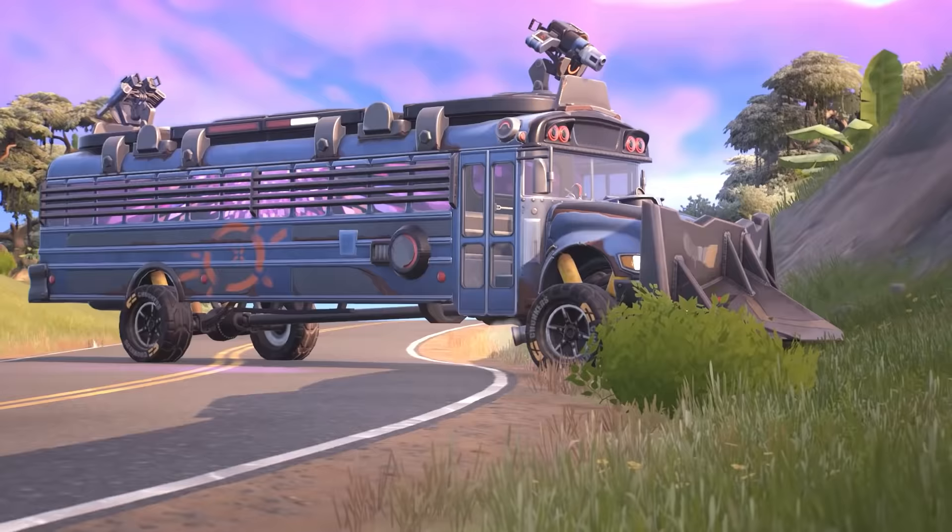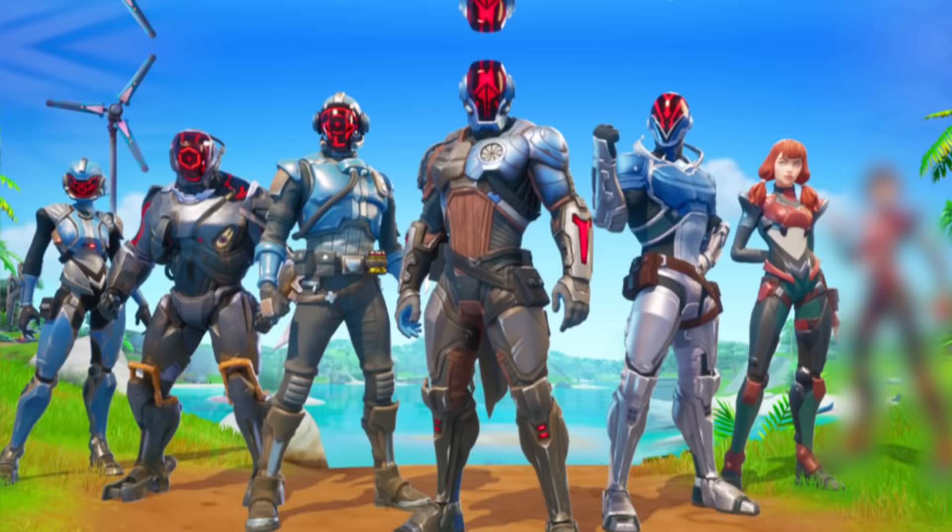The Armored Battle Bus isn't only hiding party secrets either. With six of the Seven finally being revealed, we can actually see the seventh member in this loading screen driving the battle bus — you can see the second sister. You can also notice her full suit behind the Imagined, which is insane.